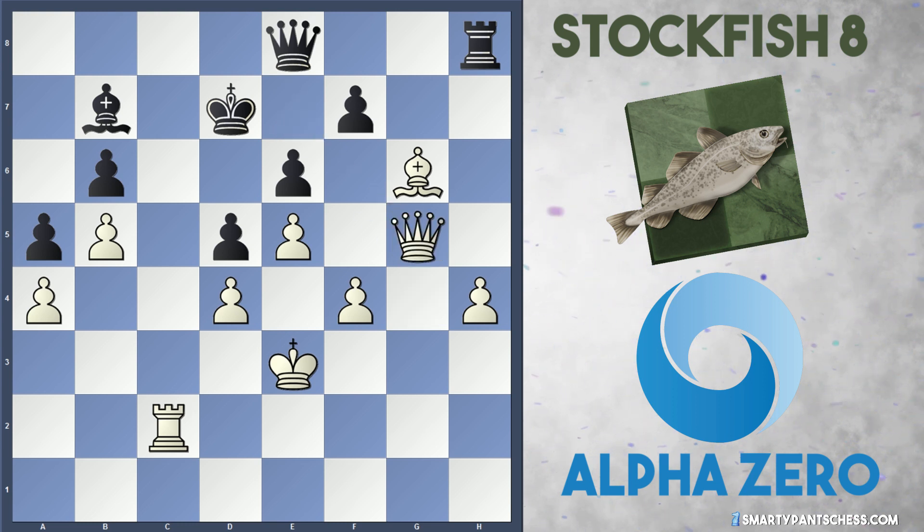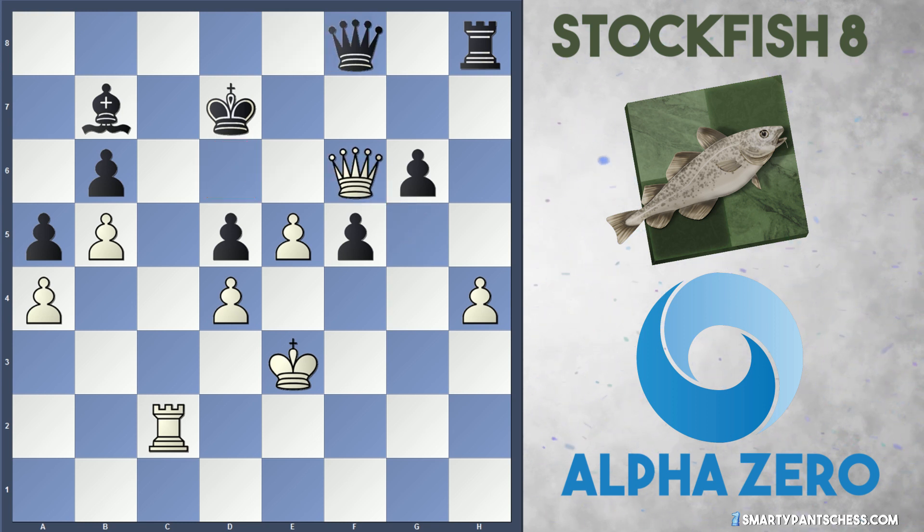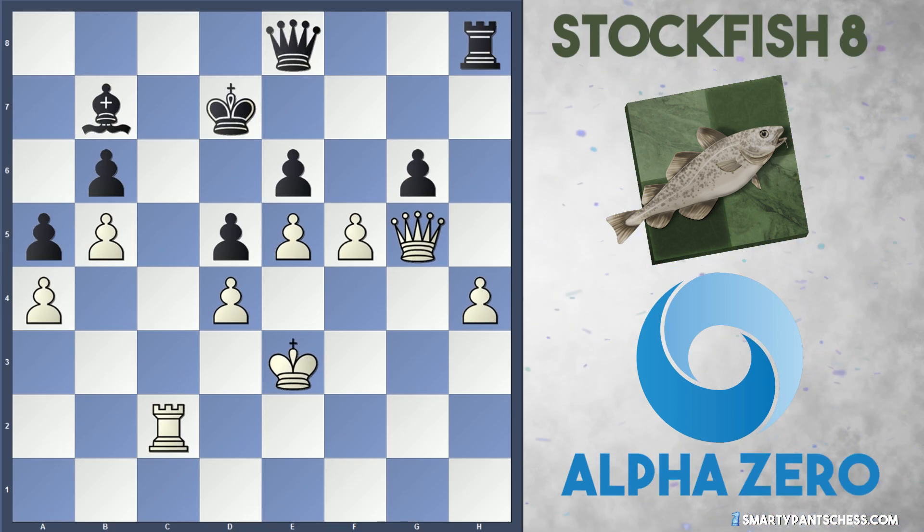AlphaZero follows up with queen takes g5. Stockfish now takes this bishop on g6, but AlphaZero follows up with another aggressive move — f5! The point is that if e takes f5, white can play queen f6 and threaten queen to d6 mate. If queen f8, then queen takes b6, and white is clearly winning even though white is a piece down, as this bishop on b7 is actually terrible for black. Again after f5, if they take with the other pawn, white can play queen to g7, hitting the rook on h8.